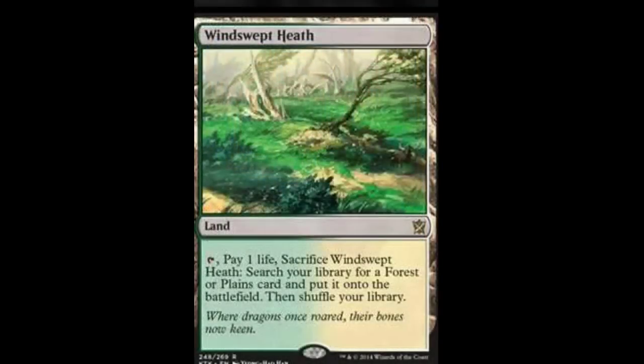Now we have the fetchlands. The fetchlands that were reprinted were: Windswept Heath — green/white; Flooded Strand — white/blue; Polluted Delta — black/blue; Bloodstained Mire — red/black; and Wooded Foothills — red/green.